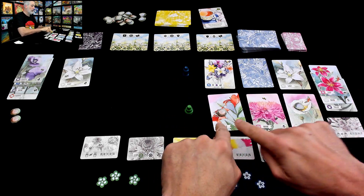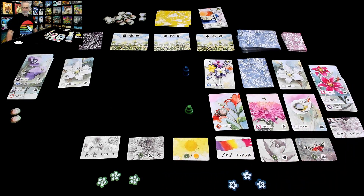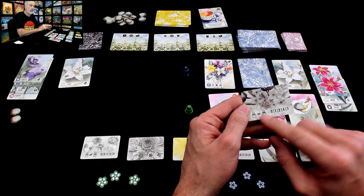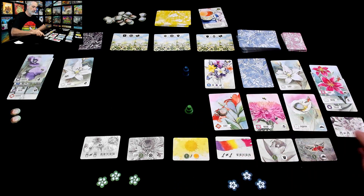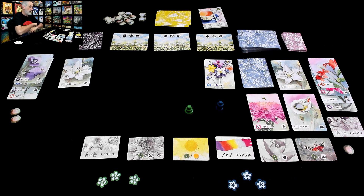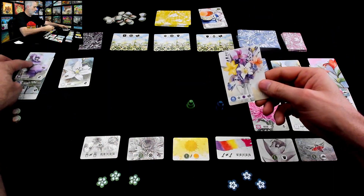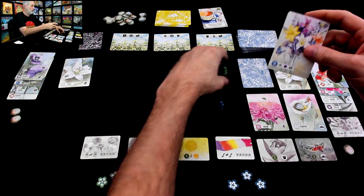Does Jen want to snag that arrangement, or does she want this lily with half a point and it matches her other lily? Things get tough. She could drive over this chrysanthemum, but this desire only scores for one set at the end of the game — whatever her best set of the same type of flower is. If she could get that next lily she'll have three, putting her up to two points off of this. I think she's gonna jump to the middle, snag that lily, and now she's got two of them and a half point for a stone. Now I can take the lead and snag this arrangement — I've already got the butterfly so this is worth one point, and I've got a purple poppy, so this is worth three points to me.